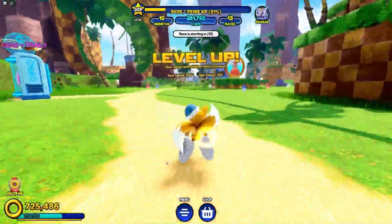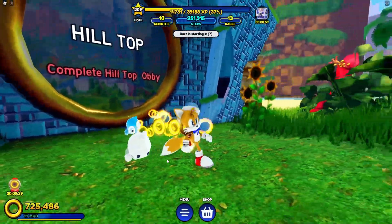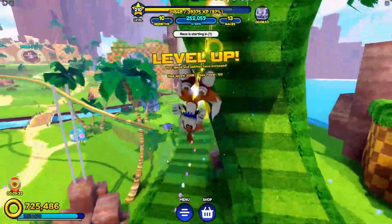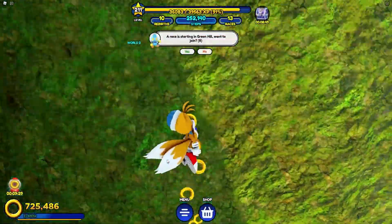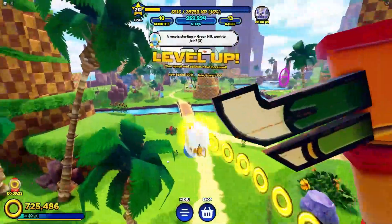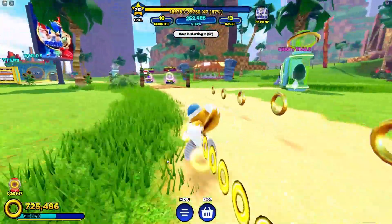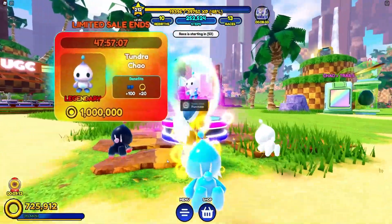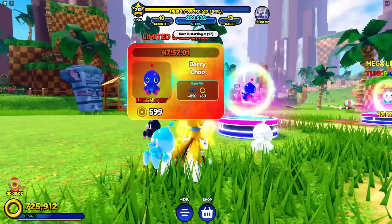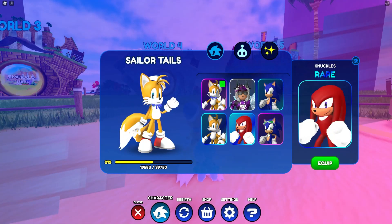So what exactly is new? First of all, we have a new world — World Number 5, the Hilltop World, just up here. We hopefully will be unlocking it in this video. We have a new badge system so you can get badges for your Roblox character by completing different things. We have new pets and trails, some new exclusive pets, new GC items including a new Sonic-themed character shoulder item, and some performance improvements. Sadly, it doesn't look like there are any new character skins.